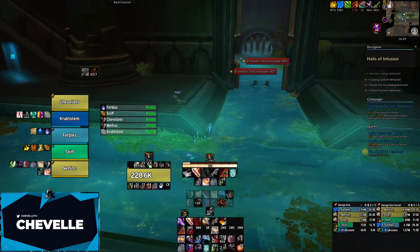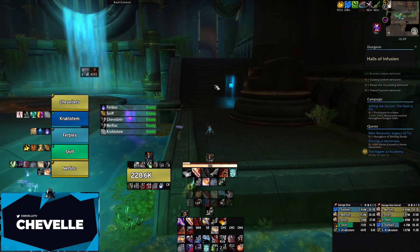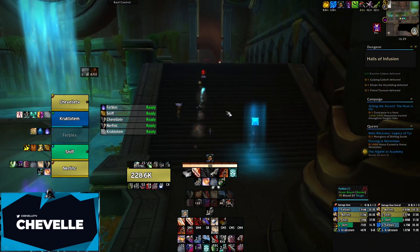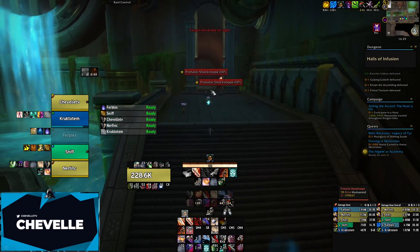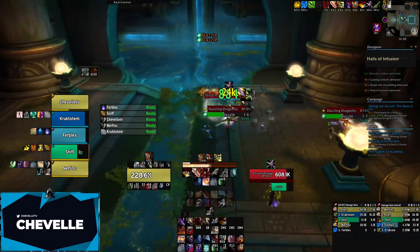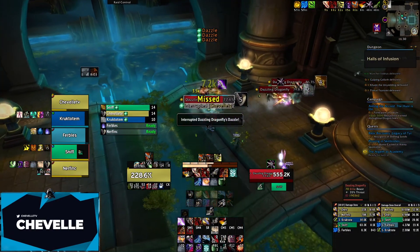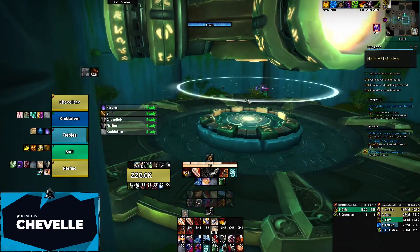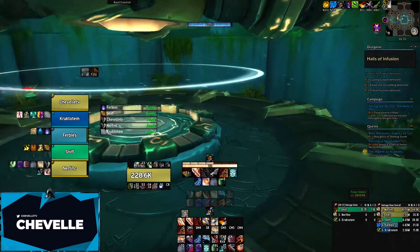We're now just past the first boss. Instead of going straight, you take a left and follow this path towards the first big room. Once you're in the first big room, just clear the trash in there so that you're safe, and then dive into the water.